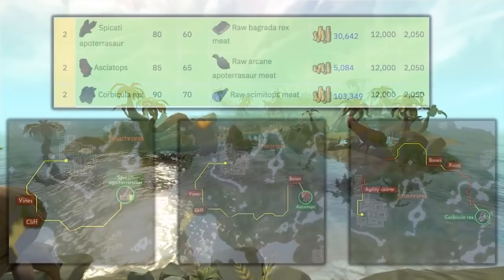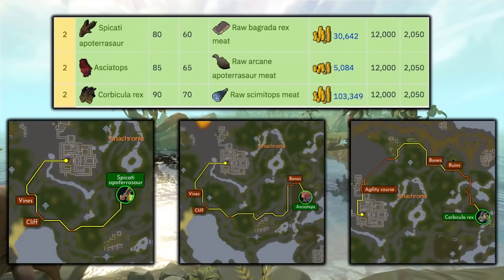We are going to be focusing on the mid tier dinosaurs for big game hunter — specifically these three, with their locations shown on screen. The best one is definitely the Corbicula Rex, which drops Corbicula Rex meat worth about 290k each right now. It will always drop one or two of them, so you are making 290k to 580k every capture. There is also a rare drop called the Dragomatic worth around 19 mil, though the drop rate is 1 in 101k. The money is pretty consistent since these mid tier creatures drop their meat every time.